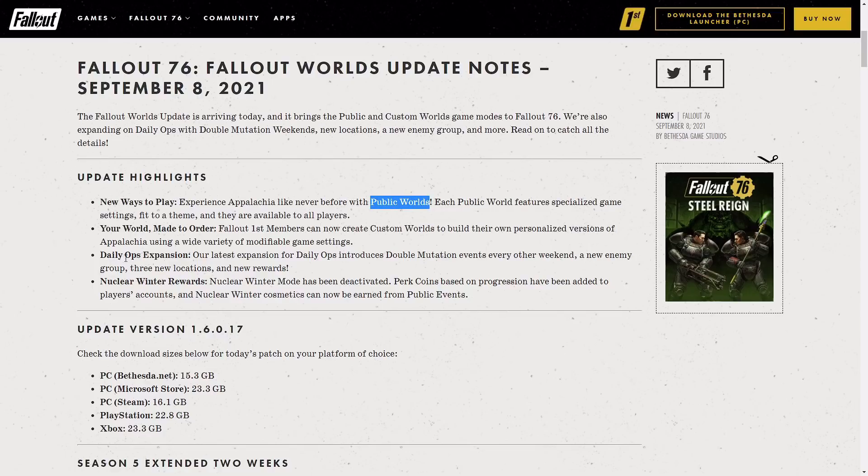Fallout First members can now create custom worlds, so custom worlds are for Fallout First — people that can actually change and adjust the settings themselves. Public worlds are ones they make available to everyone. We've also got the Daily Ops expansion coming out, and also the Nuclear Winter rewards are coming into adventure mode. Because Nuclear Winter is getting deactivated as of right now — if you played it, that's it. You can't go back anymore.